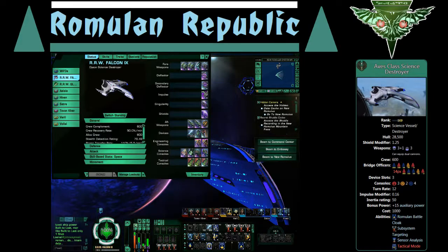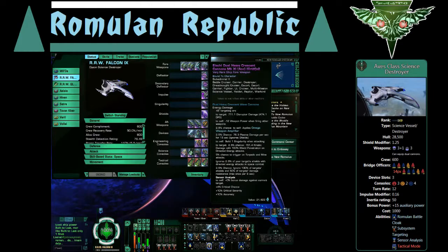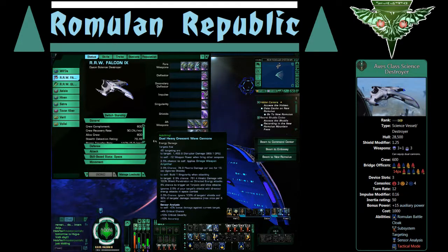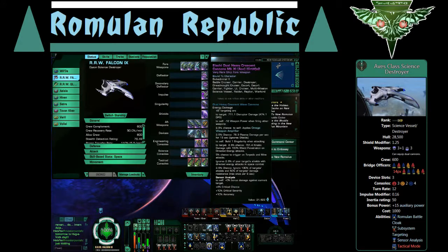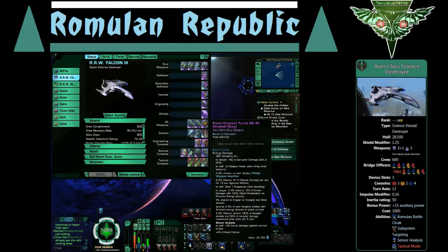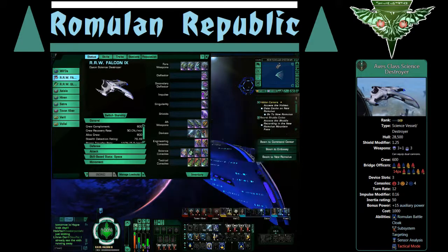What I was thinking about when I said Alachi — I have the Alachi dual heavy crescent cannons. One's accuracy with critical chance times two, with stats up around 1453.6 and 969.1 DPS. This one's critical chance times three, down here about the same. Then I unlocked reward packs and actually got the mark 12s — I earned those ones, critical chance times two plus damage.